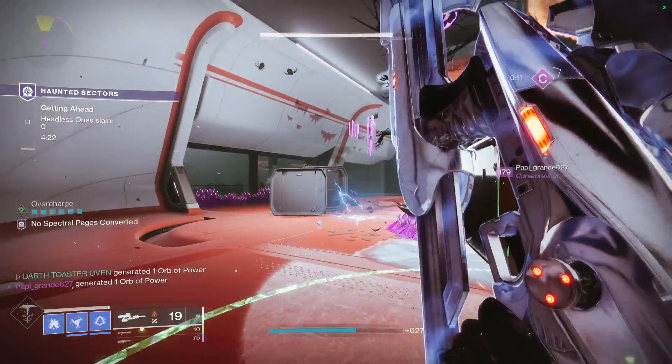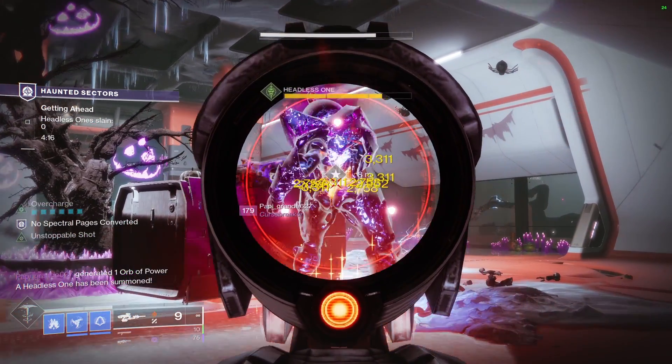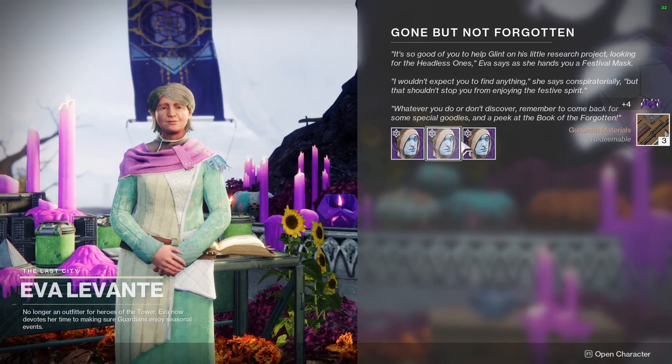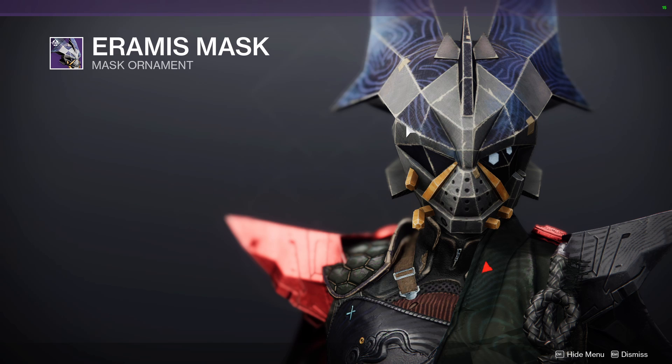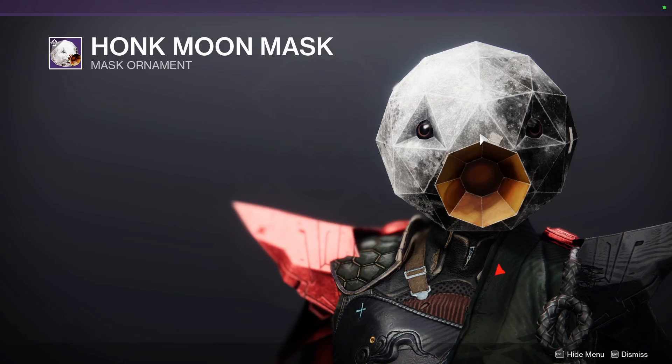When you log into the game, you get an alert for Festival of the Lost. You go to the tower and talk to Space Grandma for the quest. You'll choose your mask by element — these are the masks with actual stats — and there are masks that are more like ornaments with no stats. The new ornament masks include Aramis, Tanix, Pyramid Ship, Honk Moon, Ada, and Sweeperpot.